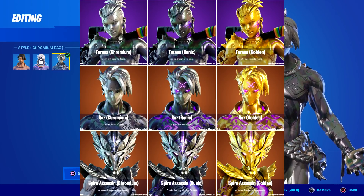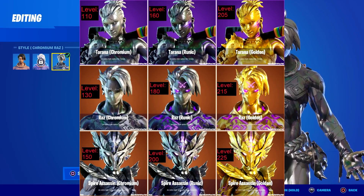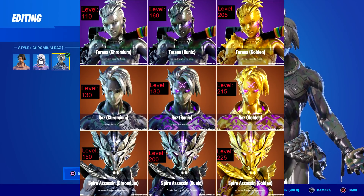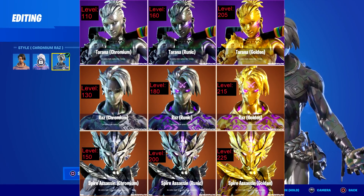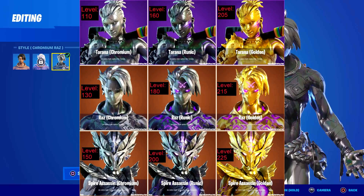The first style you unlock after level 100 is at level 110, and that gets you chromium Tarana. Then 20 levels after that, level 130 gets you chromium Raz, and level 150 gets you chromium Spire Assassin. So for chromium it's 110, 130, and 150. For the runic style, you get Tarana at 160, Raz at 180, and Spire Assassin at 200.